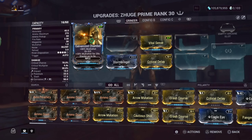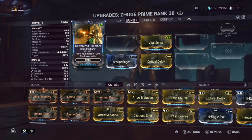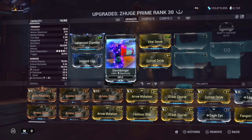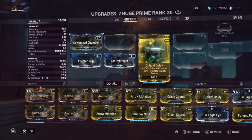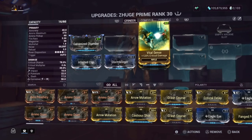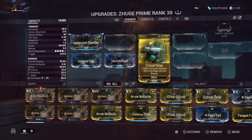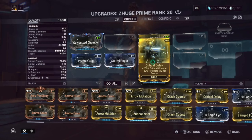Here's my build. I'm using Galvanized Chamber — 80% multishot on kill, 30% multishot for 20 seconds, stacking up to 5 times. Infected Clip for 90% Toxin, Stormbreaker for 90% Electricity, and Critical Delay for 200% Critical Chance. It also decreases fire rate by 20% and doubles the penalty for bows — but technically we don't fully count this as a bow, so it doesn't lower the fire rate that much.